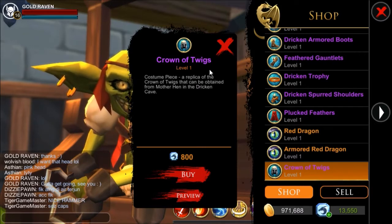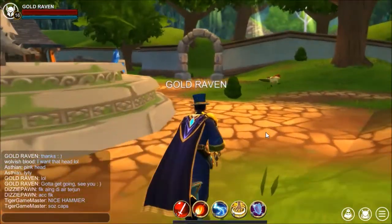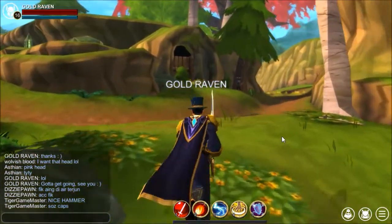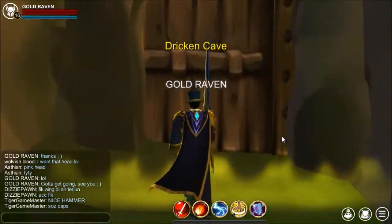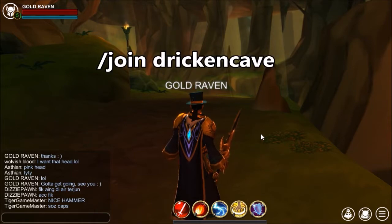It has no stats, but if you feel like farming for it, head through Batalon, head across Greenguard, and into the Dricken Cave. Another way to get here is by typing in 'join Dricken Cave'.